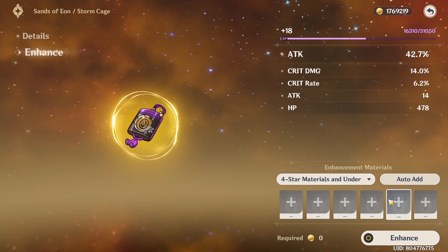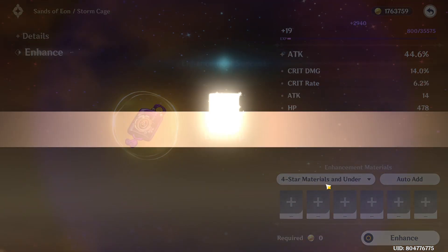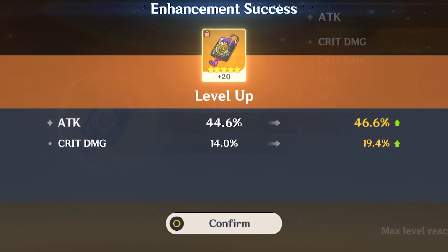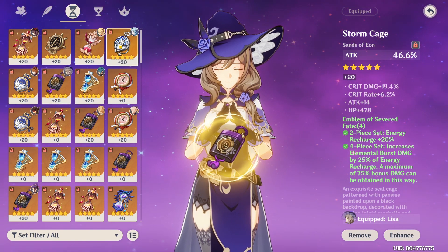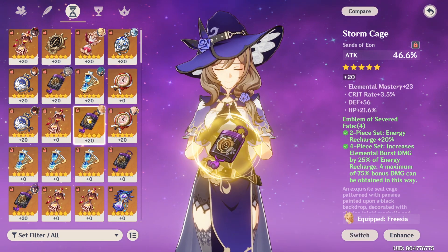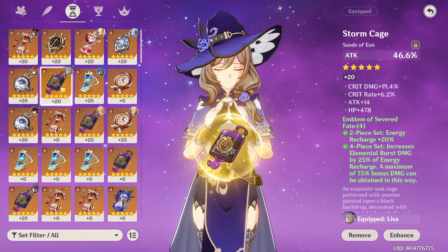Let's go five times. Crit damage — let's go! That looks very nice. I wish I got ER here, but it's okay, we are chilling. I think I may have to put this on Aether, and then when I do get a good ER piece I'll use that on Baal. But for now, this is Baal's sands.